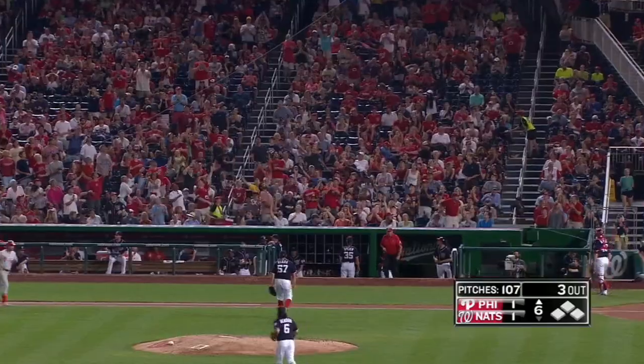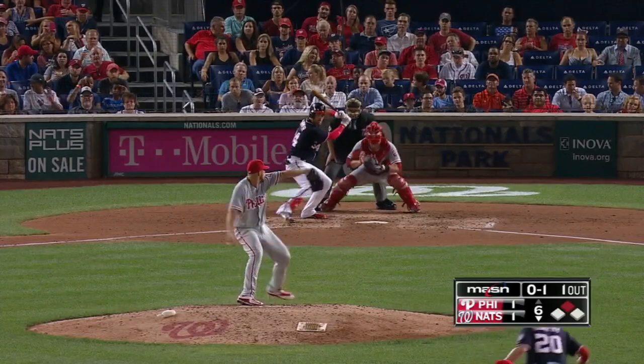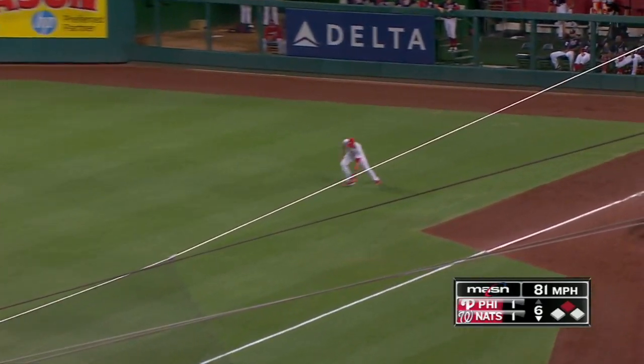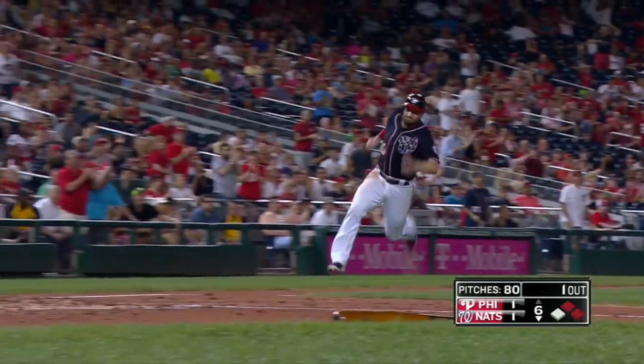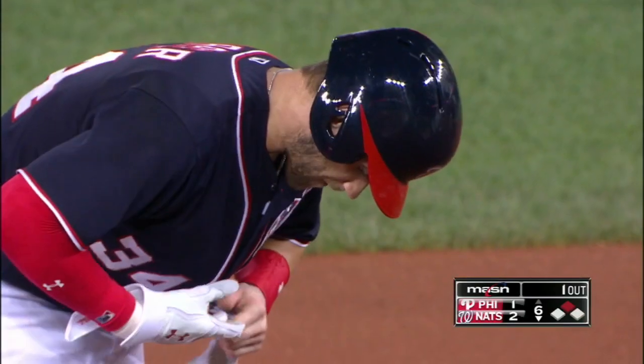So Roark, if he's done, he finishes with a flourish. The Nationals have the go-ahead run in scoring position. The 0-1 — swing and a line drive, base hit over the glove of first baseman Howard. They're going to send Murphy. Altair's throw coming in is way off line. Murphy scores standing. Harper into second base.